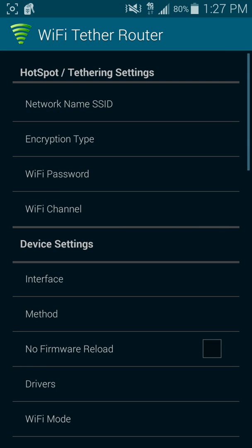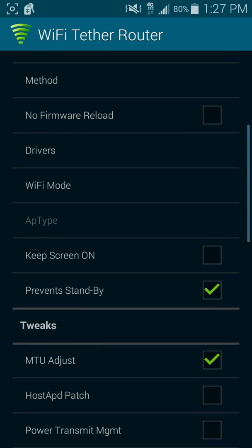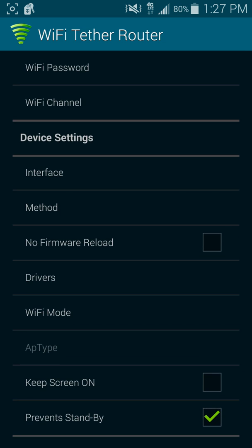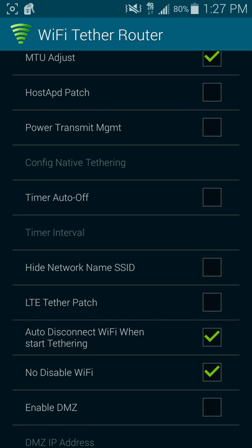I'm also going to help you with some problems you might have. Say you give it off to a laptop, an iPad, or a phone — you connect, but the internet's not working. If your phone gets LTE, try the LTE tether patch right there. If you had it on when it didn't work, turn it off; if you had it off, try turning it on.